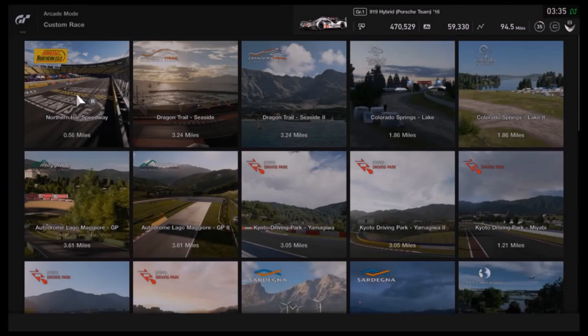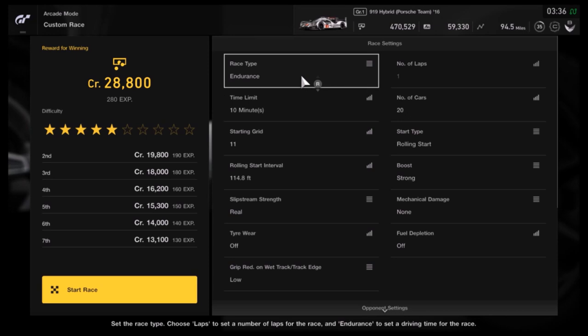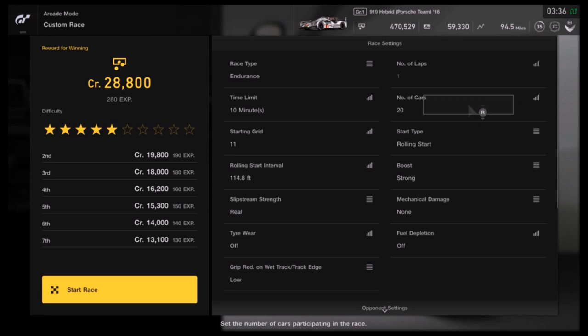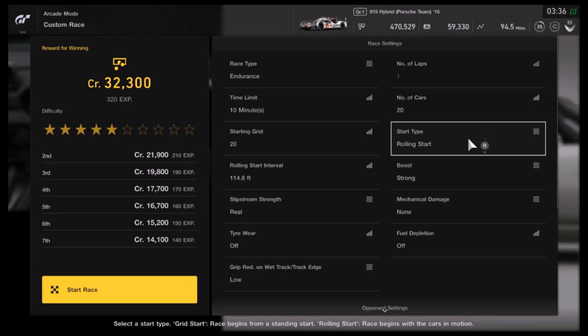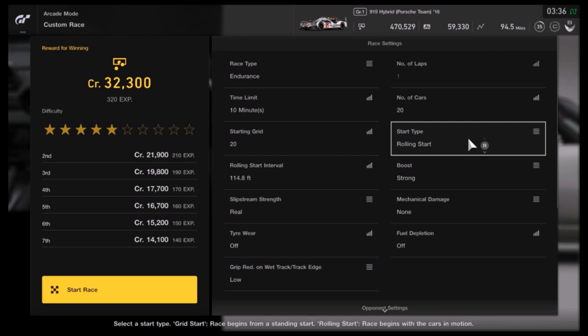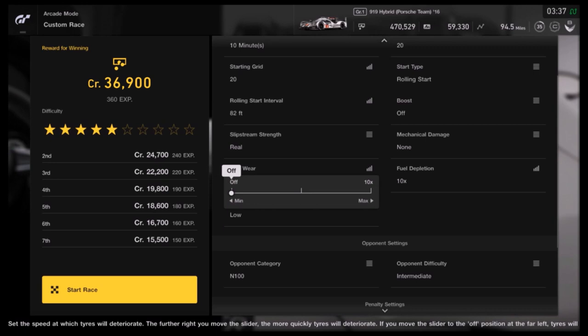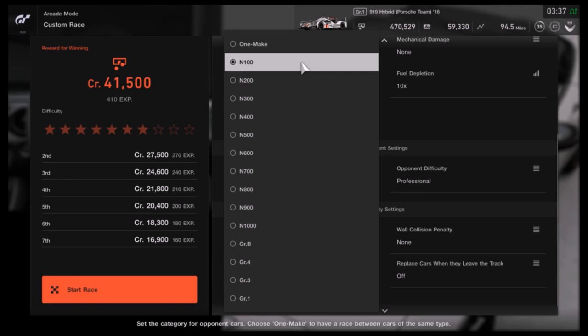To do this, we have to go to Custom Races, choose the Nürburgring 24 hour track, and set up the race like this: set the race as endurance and set the time limit to 10 minutes, because for an N100 type car it will take around 11 or 12 minutes to complete one Nürburgring lap. Number of cars set to 20, starting grid 20, start type rolling start, boost off, rolling start as low as possible, slipstream strength doesn't matter, mechanical damage to none, fuel depletion — this is important — set to 10 times, tire wear off, opponent difficulty set to professional, and opponent category to group 3.